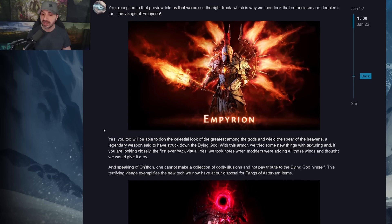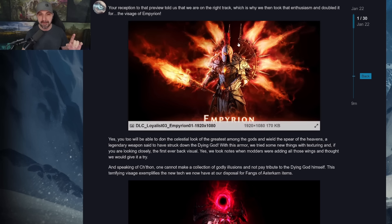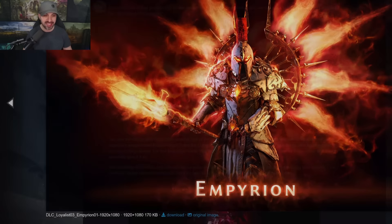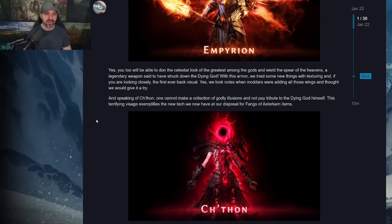With this armor, we tried some new things with texturing. And if you look closely, the first back visual — we took notes from modders who were adding wings, so we thought we would give it a try. Seeing that wings, we don't need wings. This back piece, very, very clean. And speaking of Jethan, one cannot make a collection of godly illusions and not pay tribute to the dying god himself.